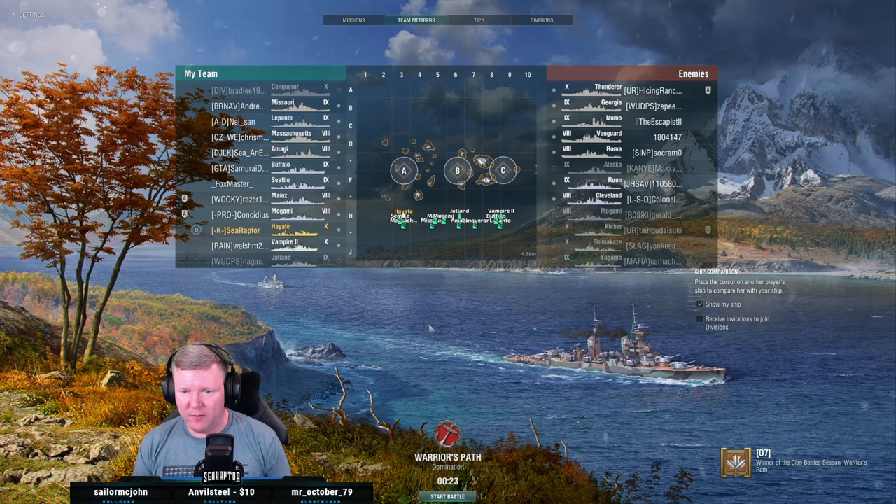Speaking of Vampire II — we've got Clanber, Shima, Yugumo on the enemy team. So the Clanber I don't spot; I can avoid that engagement. The Shima and the Yugumo outspot me by about half a kilometer, which hurts. They have two radars, but I have lots of squishy battleships to throw torpedoes at, so that feels good.